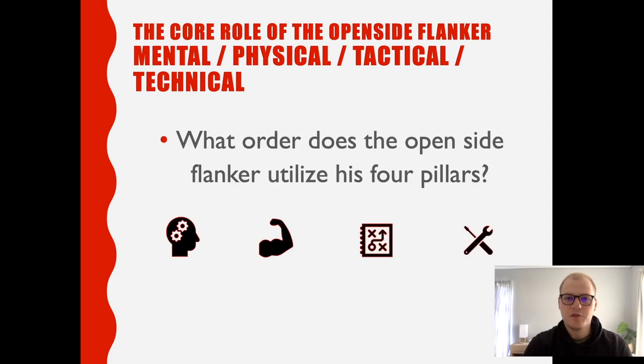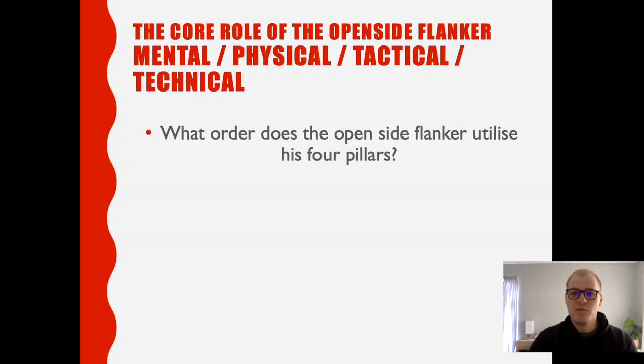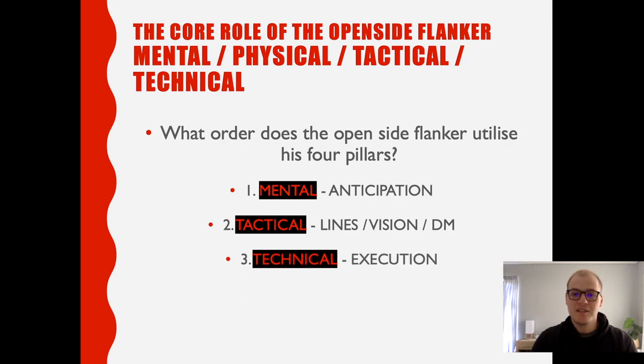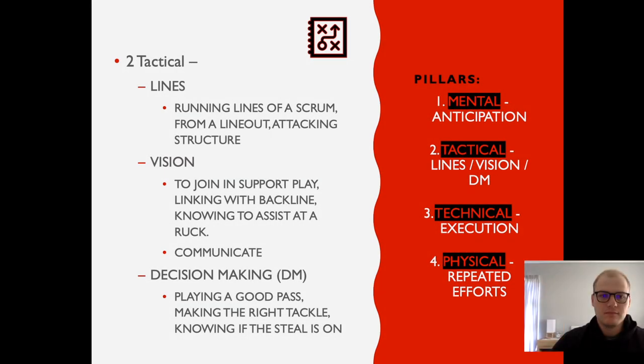Back to the original question: in what order would the open-side flanker utilize the four pillars? Number one would be mental, two tactical, three technical, and number four would be physical.